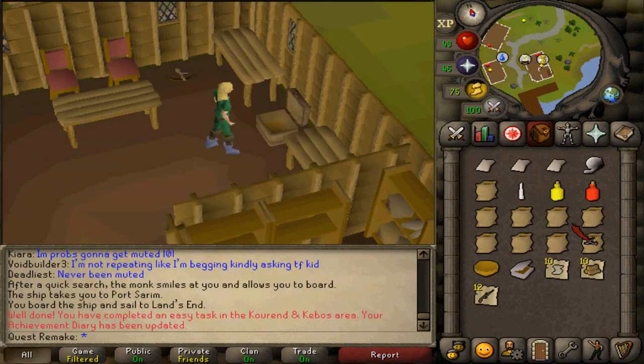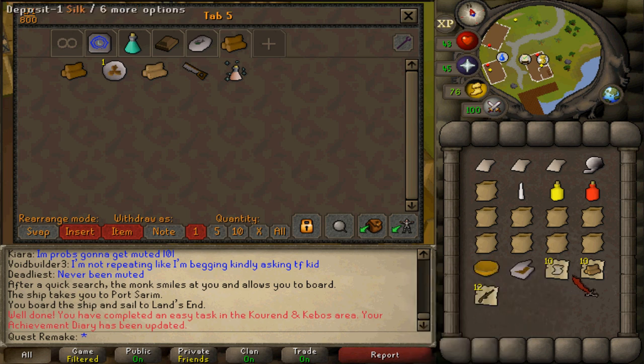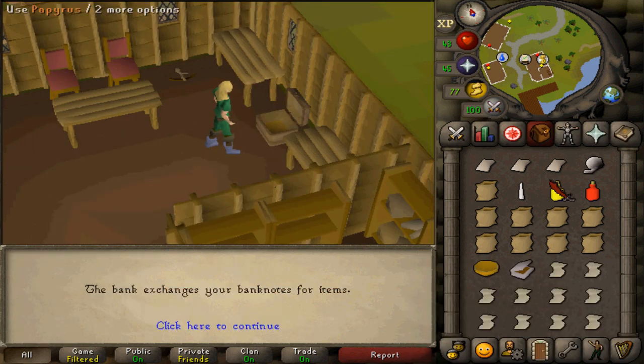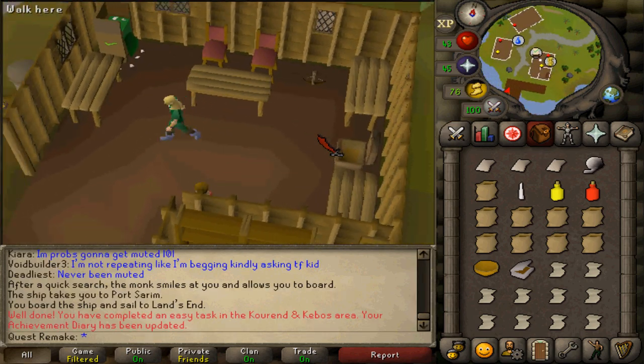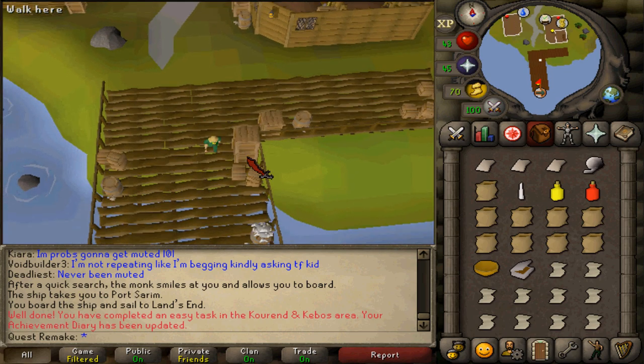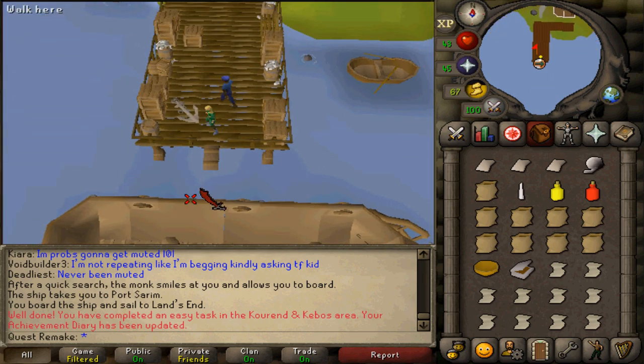For step 0, bring literally everything that you can carry except for the willow branches and your logs. With this in mind, let's go to Entrana and talk to August to start the quest. August is located on the west side of Entrana, north of the Herblore shop.